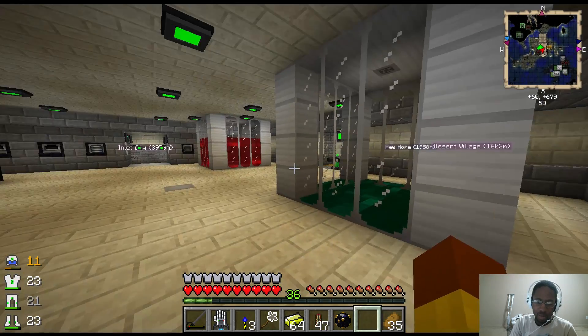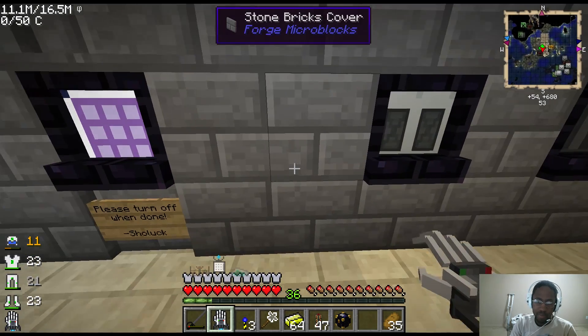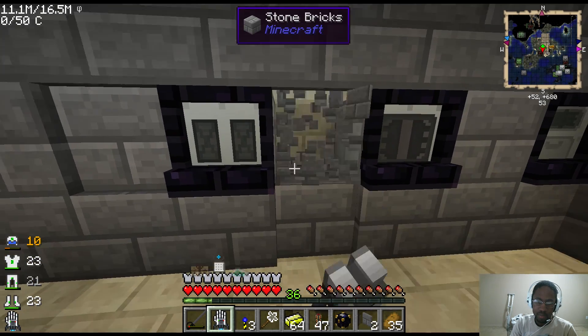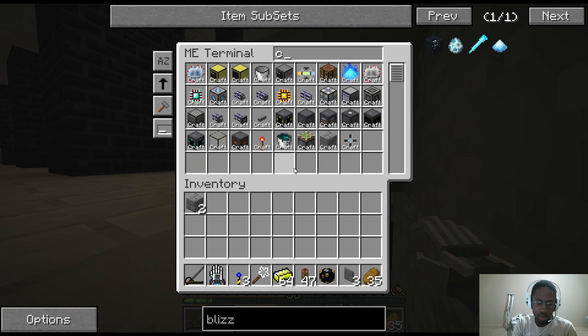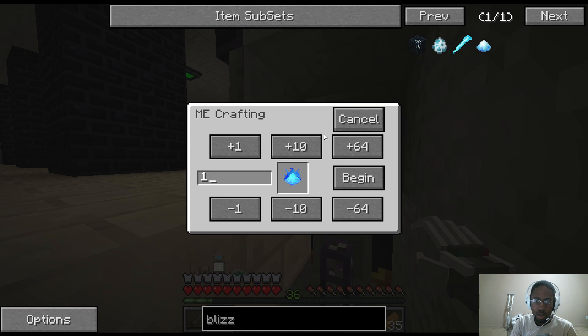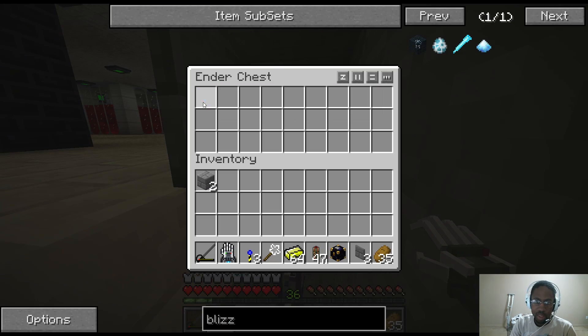So it'll do that, and then once the blizz powder is in the system, it's going to wait to be turned into cryothium dust. Let's go ahead and pull up the system. If I say cryothium dust, I want to make two of them — it'll take everything it needs. It's got the pattern for the cryothium dust, it'll take what it needs, craft it, and put it in there.